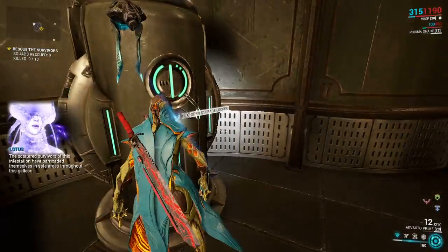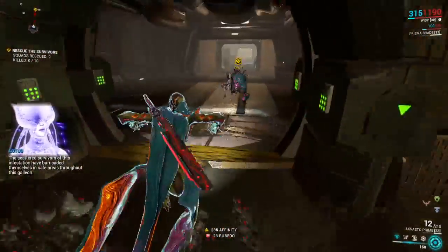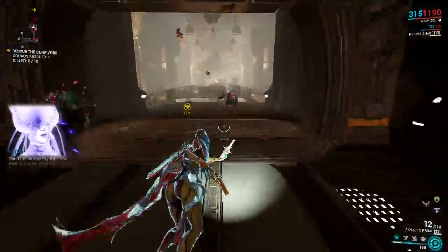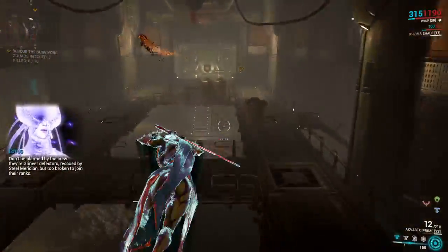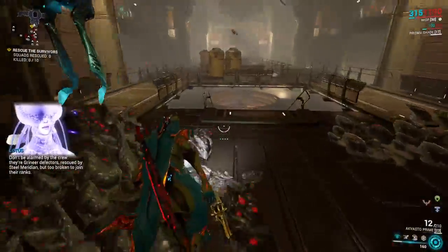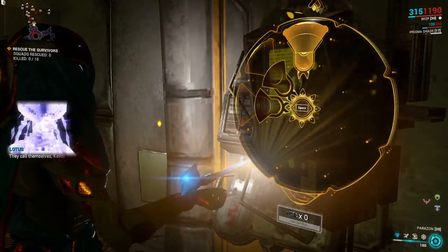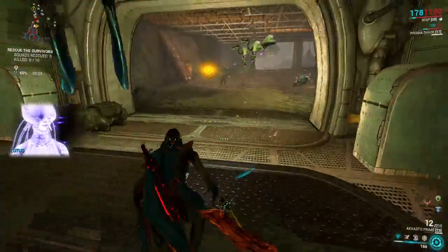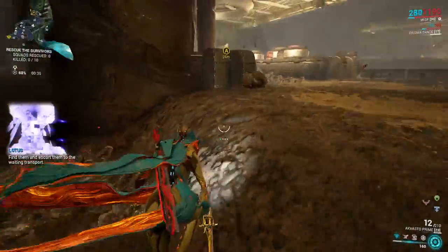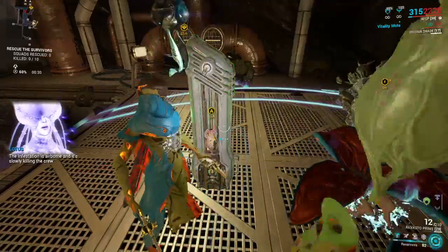The scattered survivors of this infestation barricaded themselves in safe areas throughout this galleon. So we can just head over this direction. They're Grineer Defectors, rescued by Steel Meridian, but too broken to join their ranks. We got pushed back there. So we're over here — I'm a Wisp, so what I want to do is go over here and put my moats here.